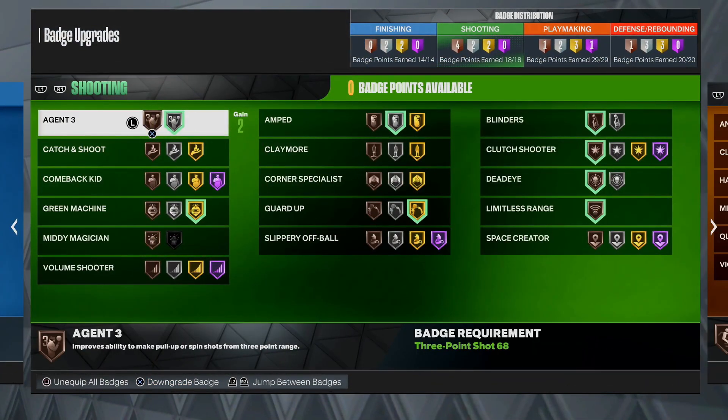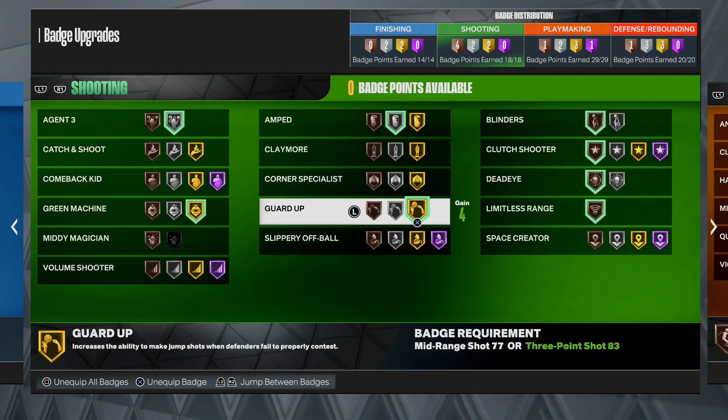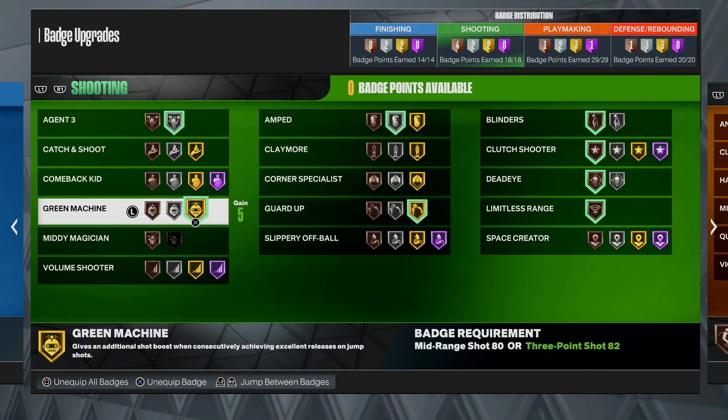These are the shooting badges I use when I'm ISOing on an ISO build - basically any taller build. I'm going to go Agent 3 max again because that badge is very important. Limitless Range on bronze is still very important - you need limitless range. Limitless Range on bronze is still perfectly fine for ISO builds. For guards you're going to want it a little bit higher, but for ISO builds it doesn't matter. Guard Up - I max out Guard Up on my ISO build, because there's a lot of times you're going to get open by yourself and it's going to boost your shot. Green Machine, you're going to go gold - this badge is always going to be on gold or however high you can get it.